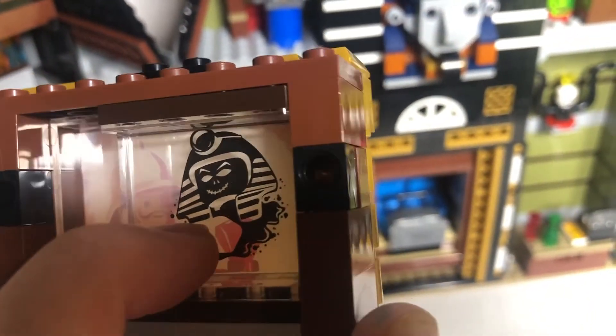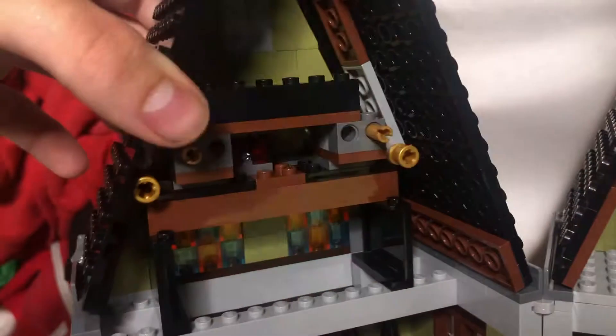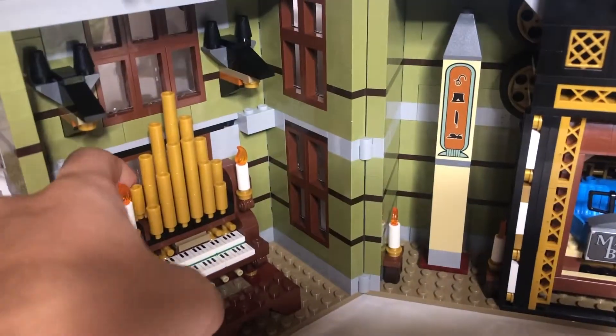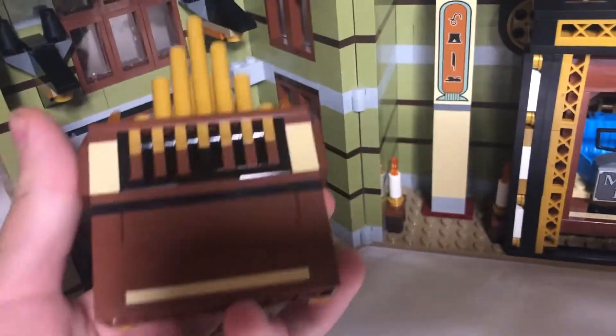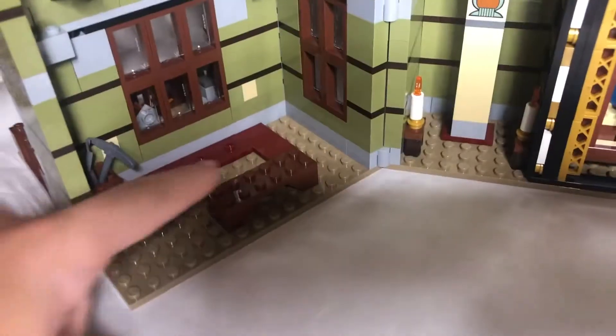You can see the ruby print goes through that. It's very cool. Here is the red light-up brick. The organ you can take off — it's attached by three studs. In the back you can see all the keys. Very nice. And there's a chair.